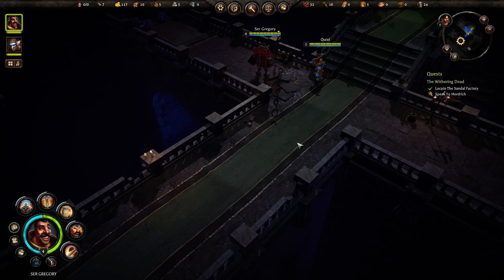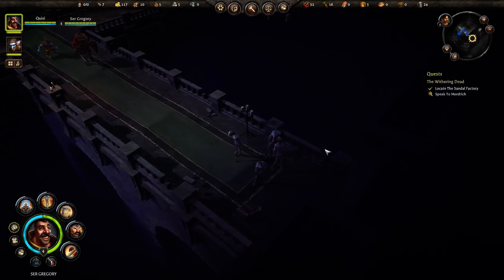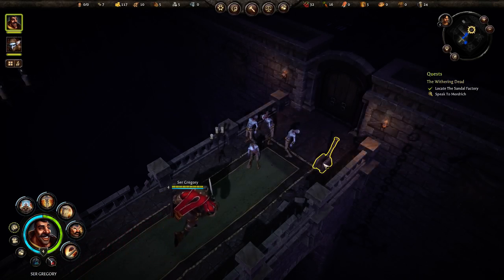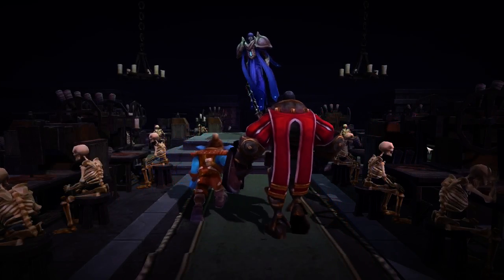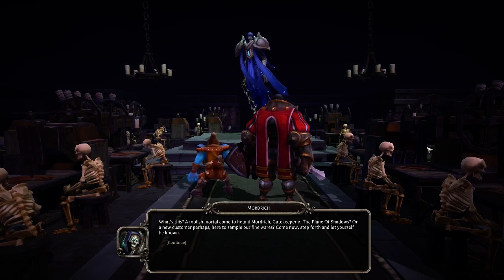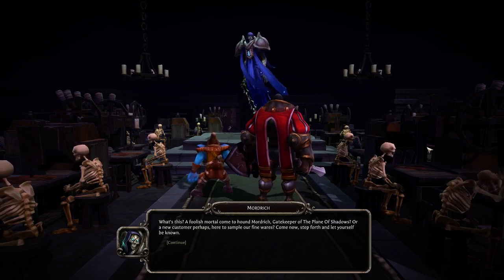There are items you can gather as you go. You can hear Mordridge, so let's go through here. We've got to do this lever. Then in comes Mordred's dialogue: 'A foolish mortal come to help Mordrick? Gatekeeper of the Plain of Shadows? Or a new customer, perhaps? Here to browse our fine wares. Come now, step forth and let yourself be known.'